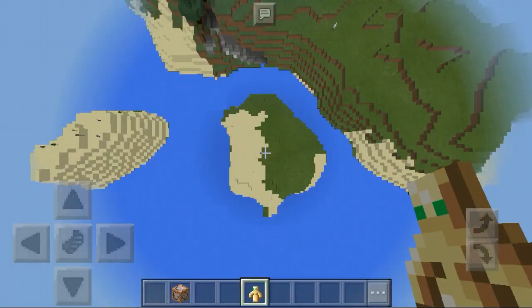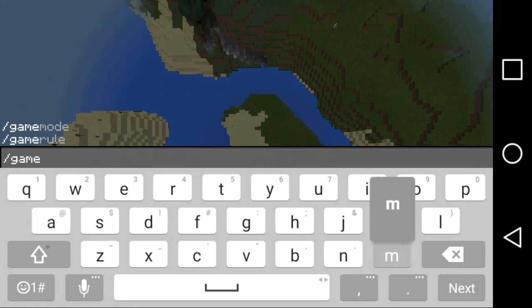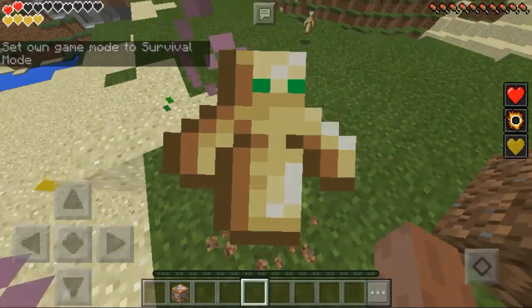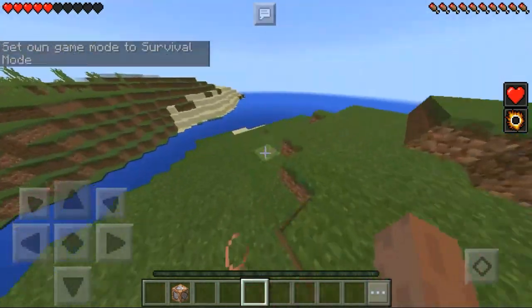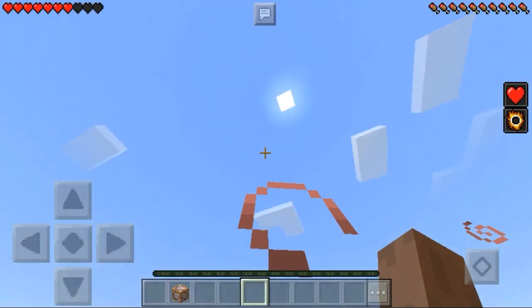We are in gamemode 1 right now, and if we switch back to gamemode 0 — look what the Totem did. It basically gave me Regeneration 2, Fire Resistance 2, and Absorption. I don't know how to say it.